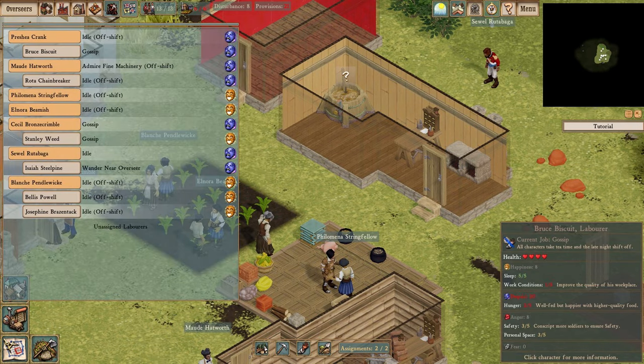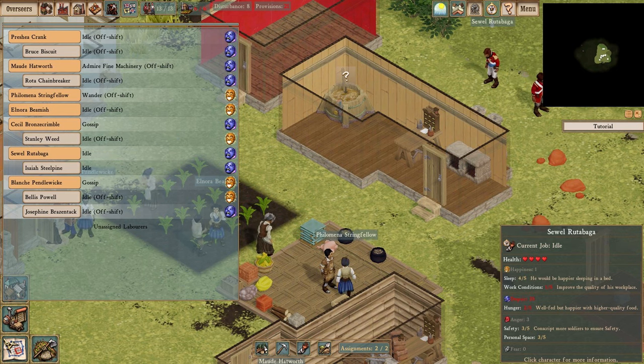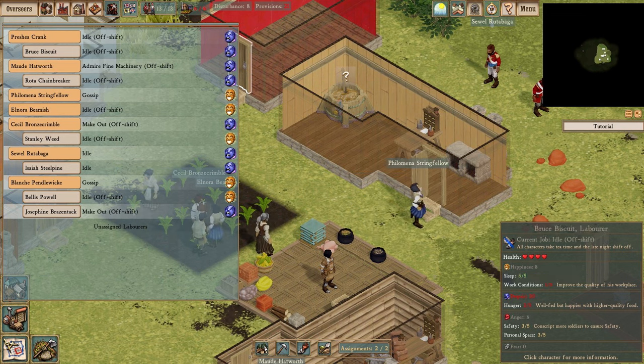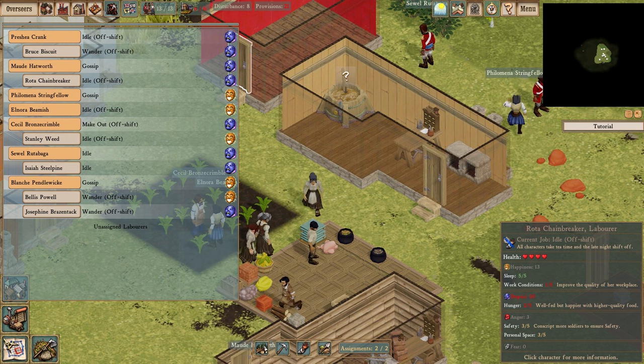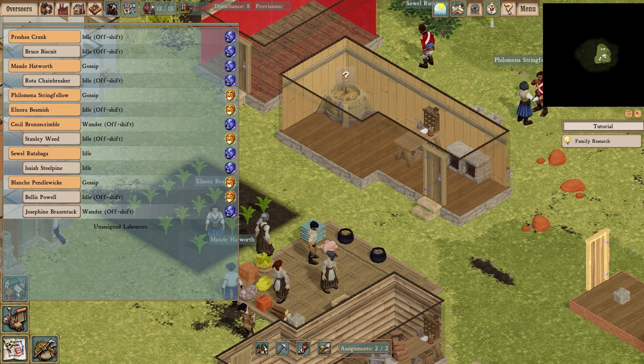If we mouse over them, you'll see in the bottom right there's a summary of their emotions. At a glance I can see what is making most of them sad — in this case, the quality of the food. Admittedly it could be better, but this colony is just starting out and I'm gearing up to get food production up to speed.